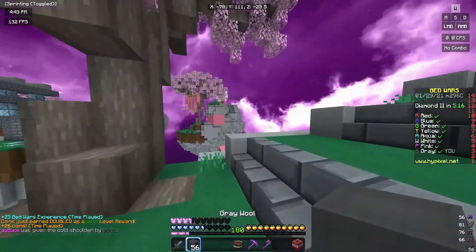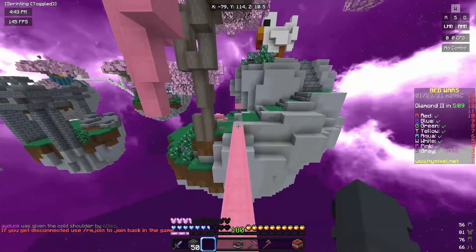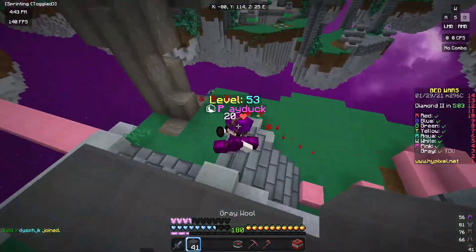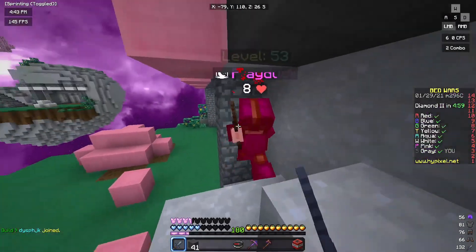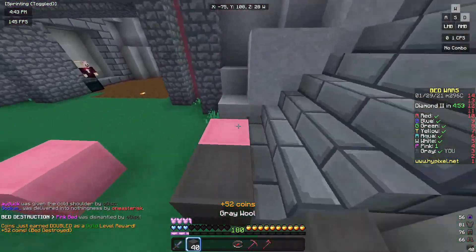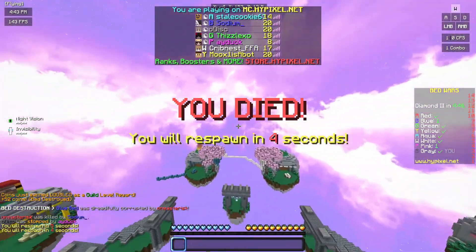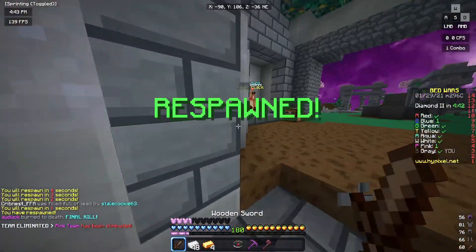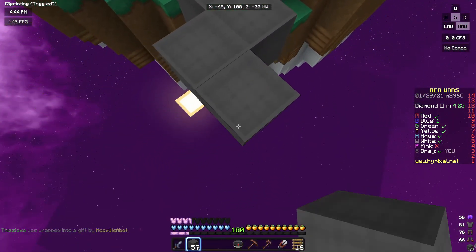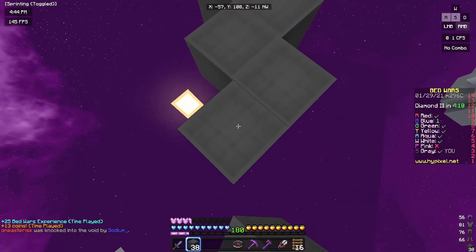I was a little slow with the intro so pink already bridged across to me. That shouldn't be a problem though because I just killed them when they were at my base, and if I can just do that again that should be all I need to get this bed. I'll get the bed and see if I can kill them too — I ended up getting them in the fire and they burned to death. Now that that rush is out of the way, I'm gonna head over to the diamond gen, grab a prot and a trap, and maybe head mid and grab some emeralds.